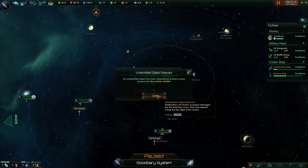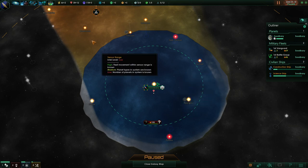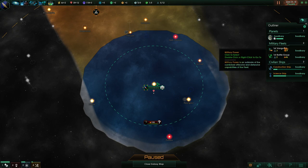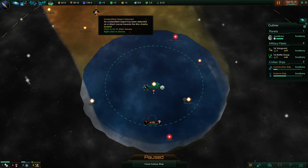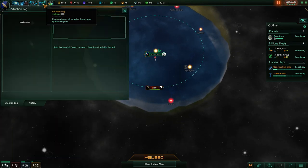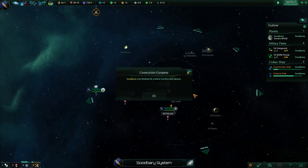Hostile fleet detected — our first hostile fleet, right here. It's actually hostile but it's going to someone else's system, not one of mine. The fleet has a strength of 150. My fleets have a strength of about 70 and 45, so we'd be weaker than this even if we put everything together. Hopefully no combat. They haven't visited our system yet, so we haven't actually labeled these aliens yet. Most likely these are just various space monsters — almost certainly not another alien empire.